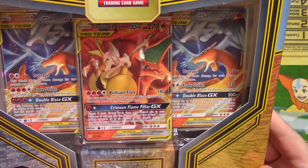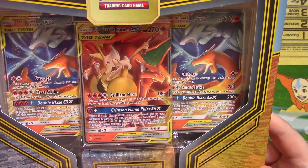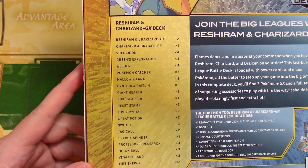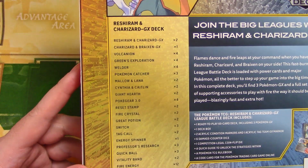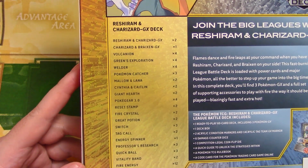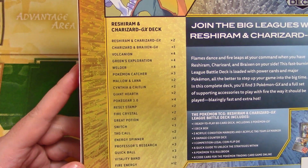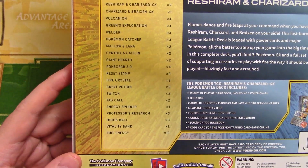Looks like we've got a couple of Charizard, Braixen, Reshiram, and Charizard. So yeah, that's the entire deck list right here. Let me see if I can focus in there. Vulcanion, Green's Exploration, Welder, Pokemon Catcher, Mallow and Lana, Cynthia and Caitlin, Giant Hearth, Pokegear 3.0, Reset Stamp — ooh, that's a banned card — Fire Crystal, Great Potion, Switch, Tag Call, Energy Spinner, Professor's Research, Quick Ball, Vitality Band, and Fire Energy times 12.